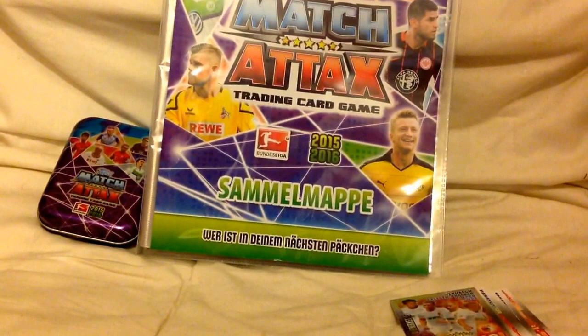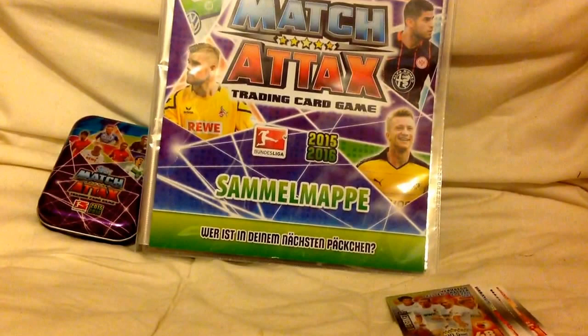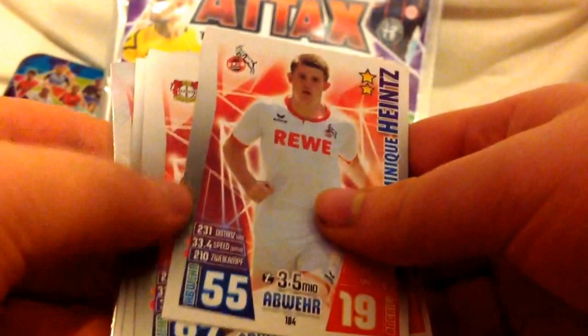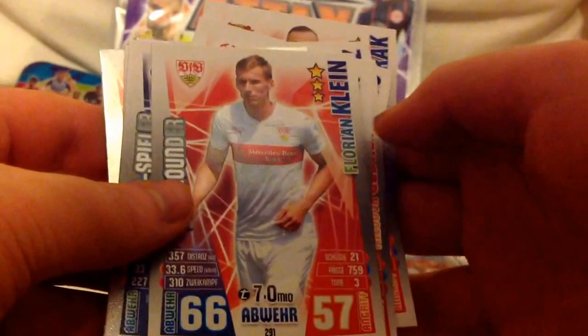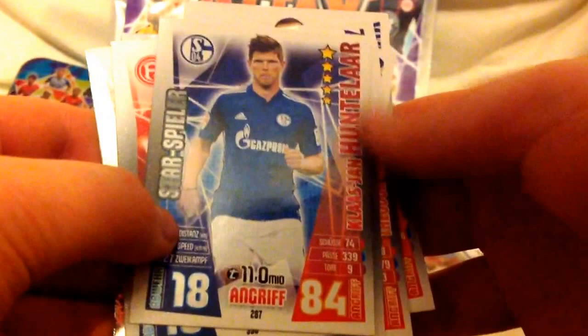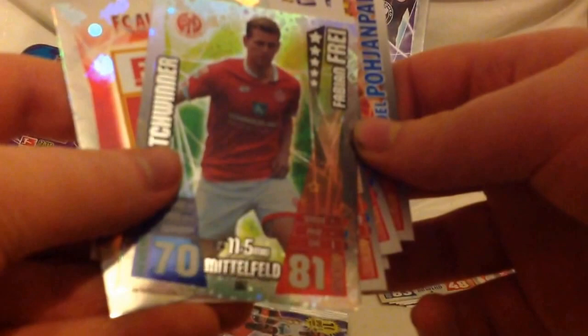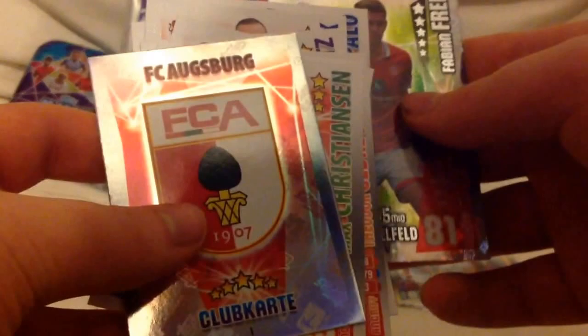Into our second pack now. We have Kristiansen, then the same team, Werder Bremen's Gabriel Celci, Mutu of Frankfurt, Heinz of Cologne — top track, 87 defence, good defender. Then Kloss, Jan Huntelhoff — a nice star player pull from Schalke. We get a match winner of Fabian — free, 70 midfielder, 70 defence, 81 attack, nice all-round stats. And we finish with the Osberg logo. Good second pack overall.